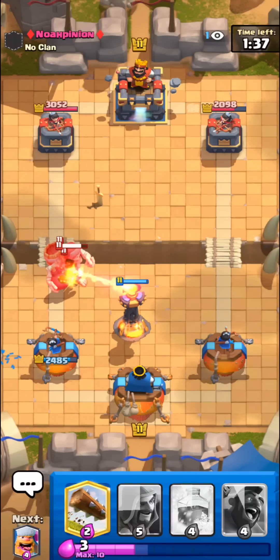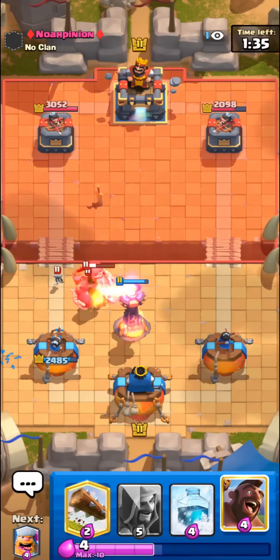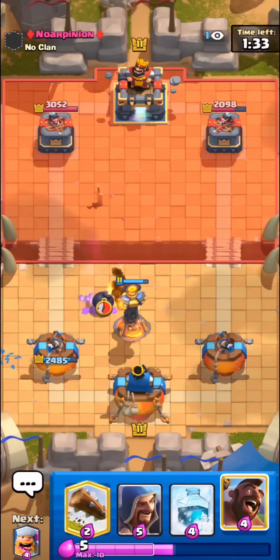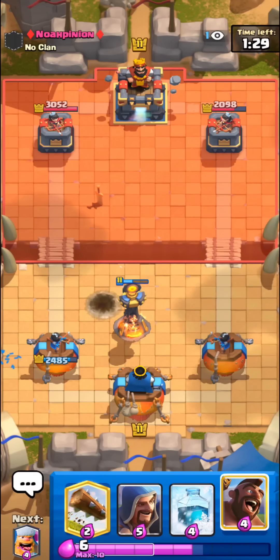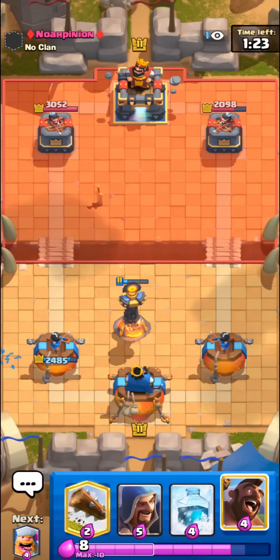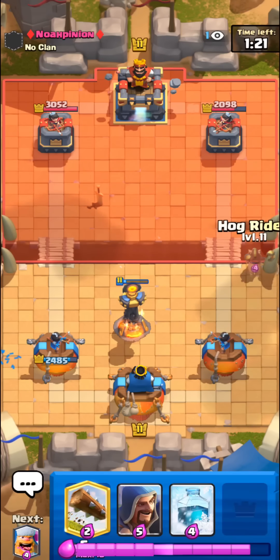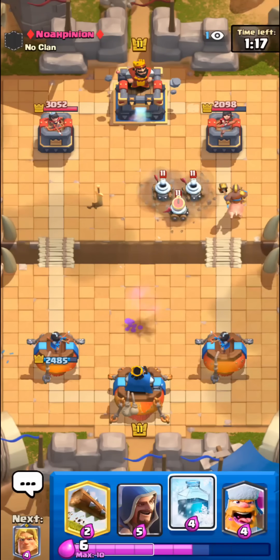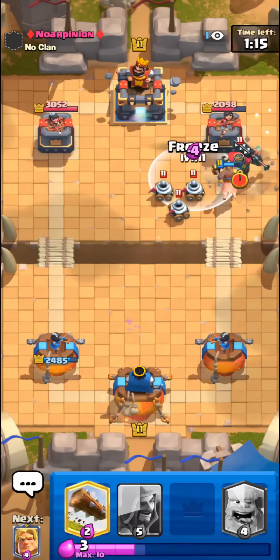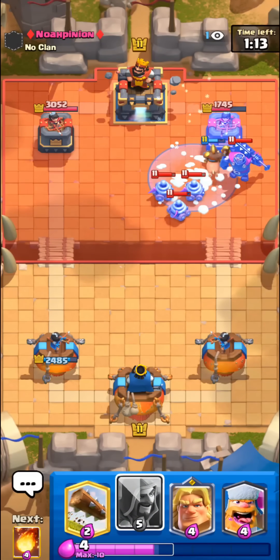Inferno tower should be really good on defense — even though he has zappies, I don't think he has any other reset. If we just block his zappies we should always be able to stop his giant skeletons pretty easily. Golden knight could also be really good if we get lucky and chain off his tombstone or zappies to his tower. I'm gonna go with the freeze here because he also gives us value with the skeleton king.